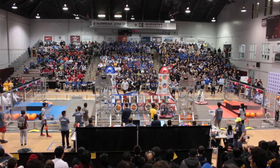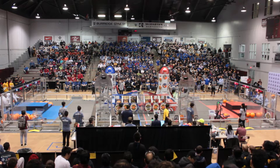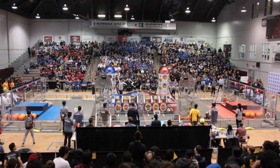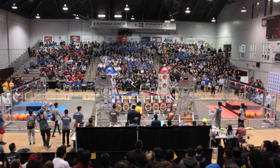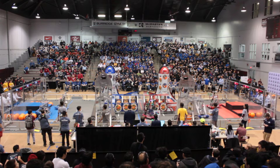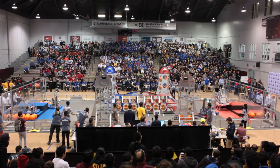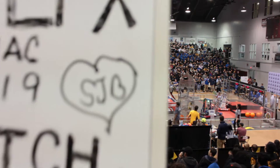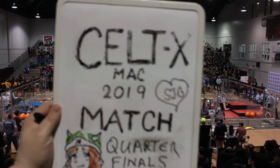The Blue Alliance right now down 44 to 83. Final 20 seconds of the match — this is where the Habitat comes into play. Robots are going to start making their way towards the Habitat zones. 2056 continuing to score points on the Red Alliance cargo ship. No one really making a move to the Habitats. SJP Odyssey go to level two. You see Griffin Machine on level one. And after the match expires, no robots make it onto level three. What an exciting first quarter!